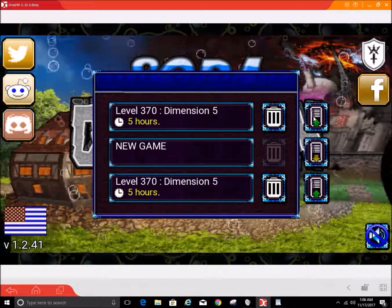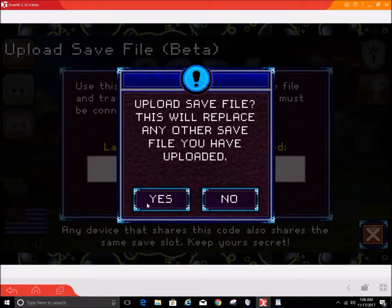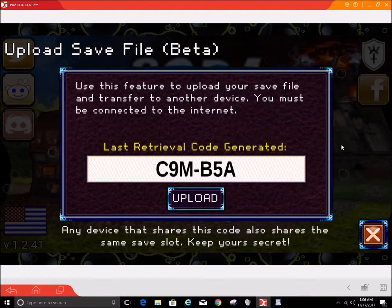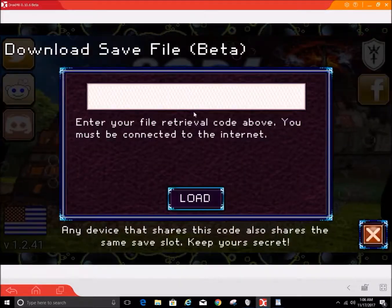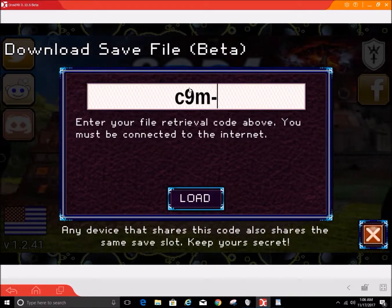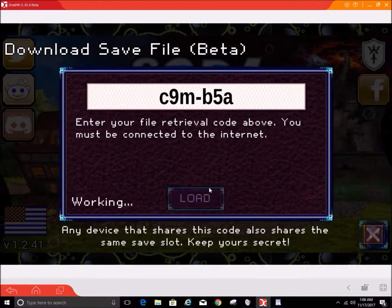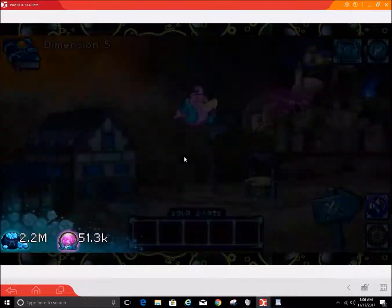Let's say for example you get this one — it gives you an upload option. You hit upload, say yes. It gives you a code that you can copy, and then come to a blank file and put your code in. Load it. Download complete, and you've got a copy of your file.